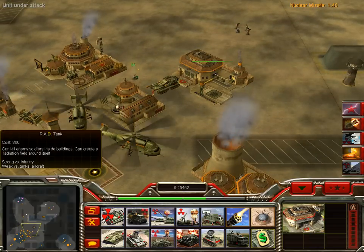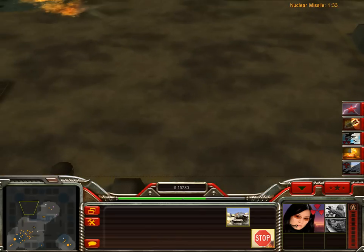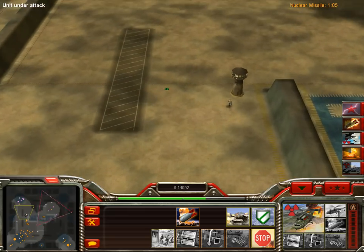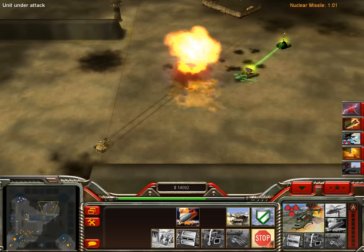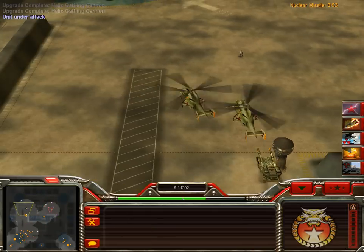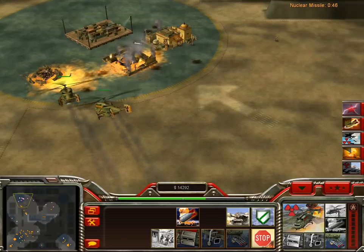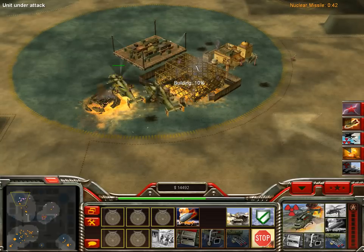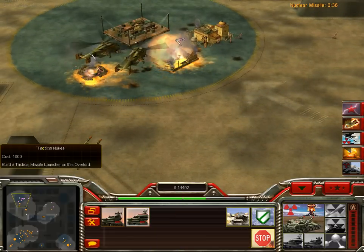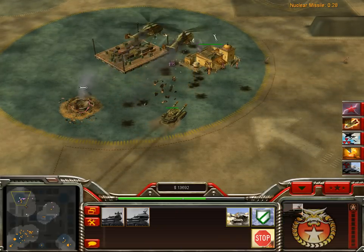I gotta get an army and take him out over here. I just think the Gatling Cannon upgrade gets better than Nuke Bomber because you've got to be right above them. So if I blow up his base defense, then he has really nothing. These Gatling Tiyanis are really the weapon to upgrade — the right weapon to upgrade.